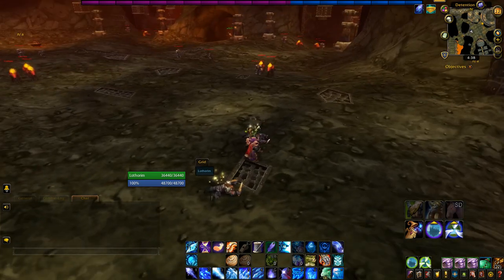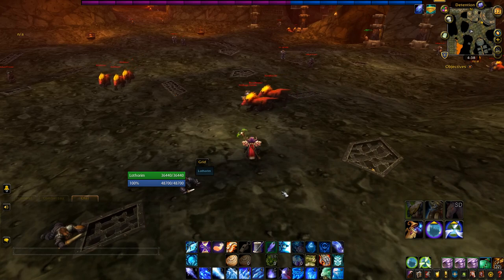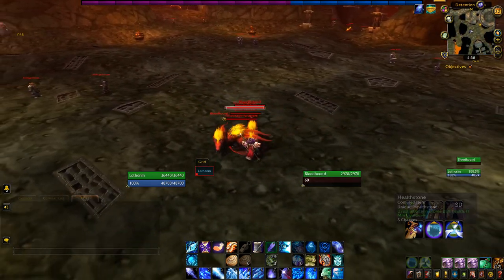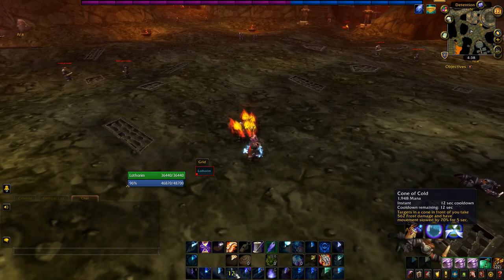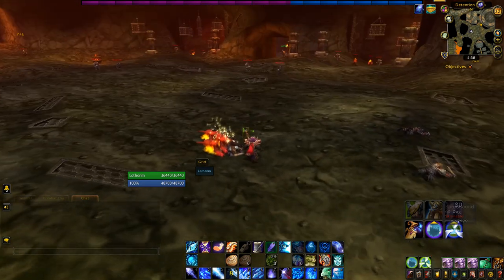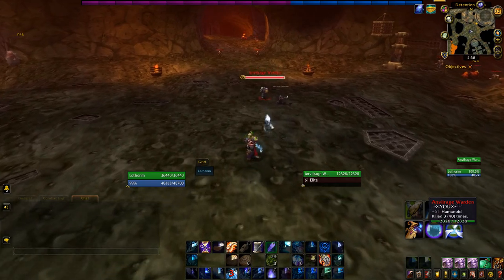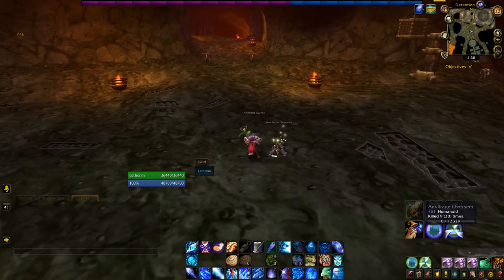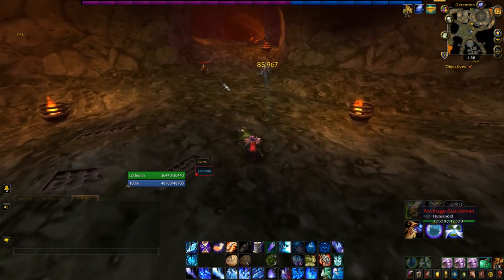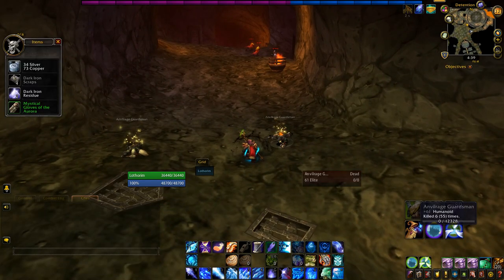You also want to be very careful not to let runners go. Runners are mobs that are low on health and run away — if they do, they will probably aggro god only knows how many other mobs. Make sure you clear out as much as you can without wasting too much time. Basically, you just want to come straight over here and go to the Ring of the Law.